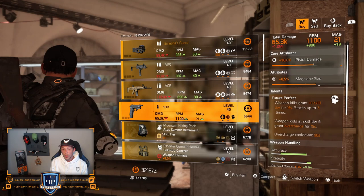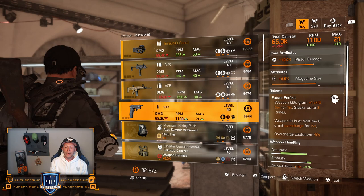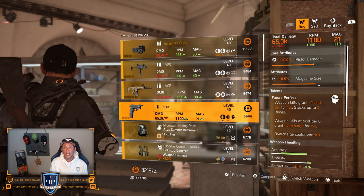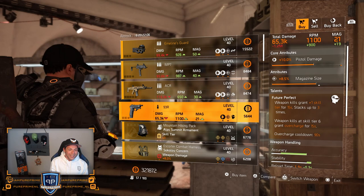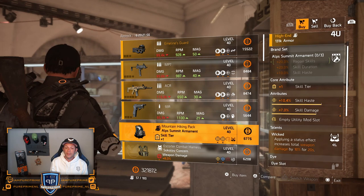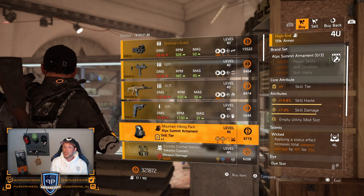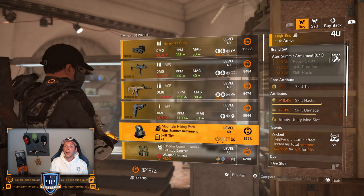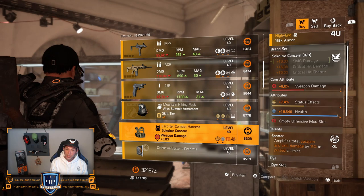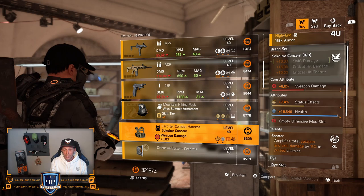Then we got the 93R — it's a pistol, but you can buy it for the new talent: Future Perfect. Weapon kills grant 1 skill tier for 15 seconds and stacks up to 3 times. Weapon kills at skill tier 6 grant an overcharge of 15 seconds, and the overcharge cooldown is 90 seconds. This isn't a great buy for the gun itself, but roll the new talent in your library and you already have it. Then we have the backpack from Alps — 10.4% skill haste, 7% skill damage, and Wicked as a talent. Pretty decent, but you can find higher in the open world. Then over to the Sokolov chest: 8% weapon damage, 7.4% status effect and almost a max cap health of 18.5k, and Spotter.